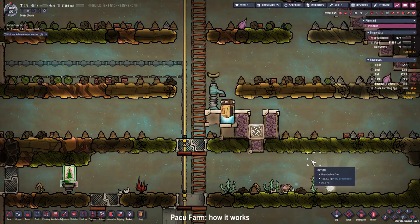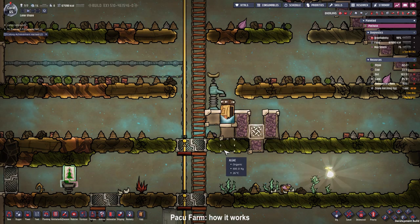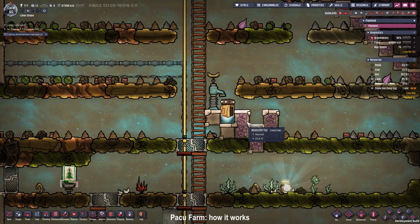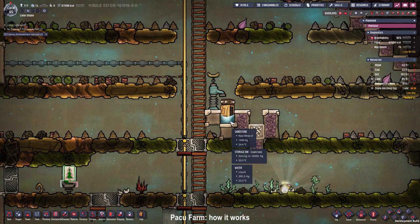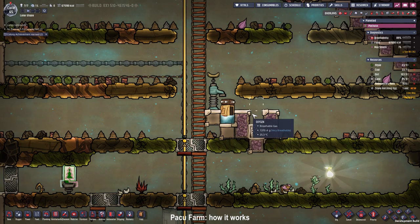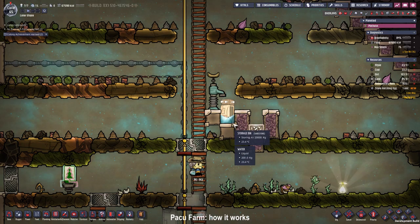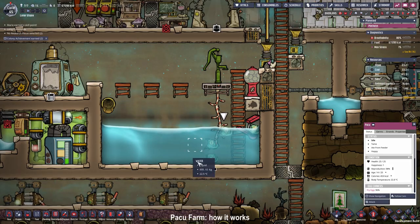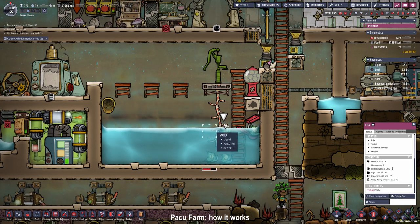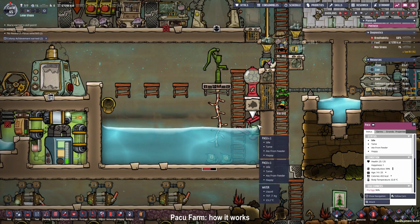Let me explain why I built this. Each paku will lay one egg in their lifetime if they are not confined — it doesn't matter if they are crammed, as long as they are not confined. So they will lay one egg, die, leave some paku fillet, and we can eat the paku fillet while another paku hatches from the egg that was laid. What we are doing right here is the manual version of the paku farm, because we don't have access to drop chutes right now.